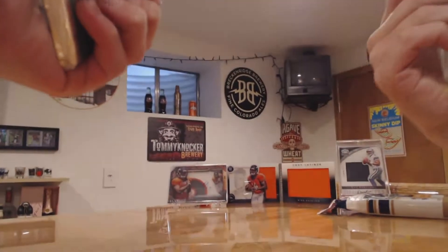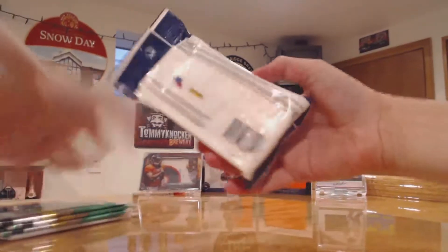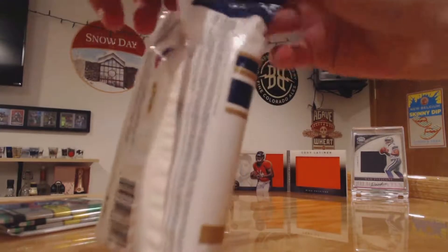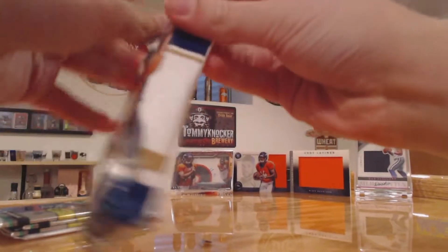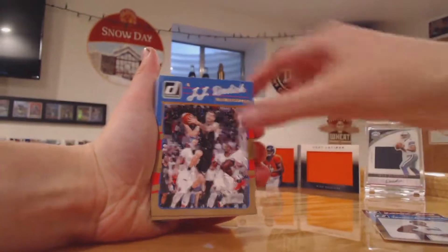I'm gonna get the Prism packs out really quickly — this comes with starburst prisms, so save that. But let's get right into the Donruss. There's gonna be a lot of base cards in here, that's one of the things I know. Ooh, we got LeBron James on the front, that's pretty cool.